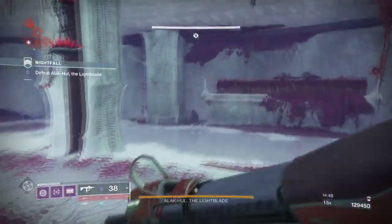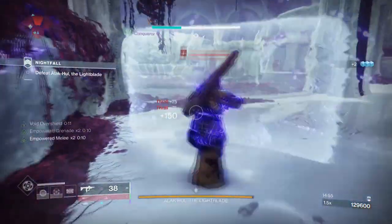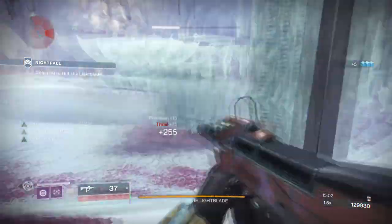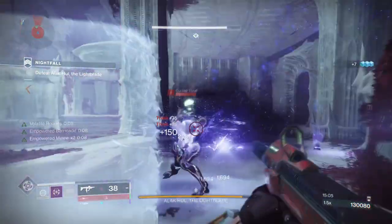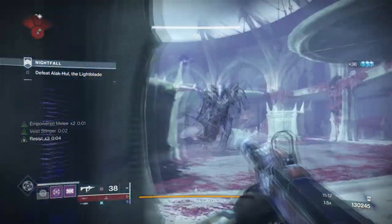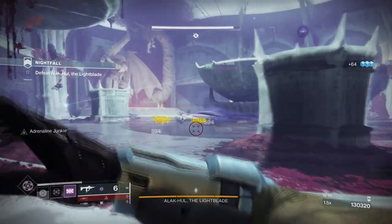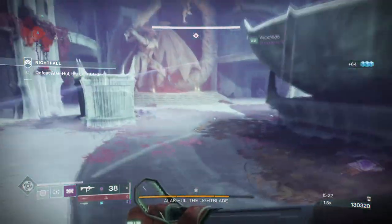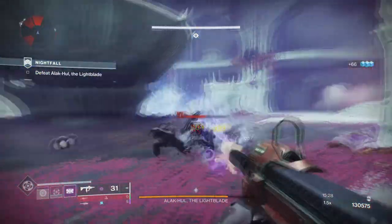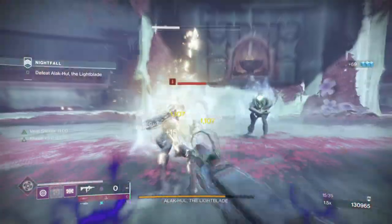Heart of Inmost Light is one of the most reliable exotics to use if you don't have a build in mind but want quick cooldowns with minimal investment. No matter what subclass you're running, you can add this exotic and go from there with little effort involved. The build has rapid cooldown upon rapid cooldown layered in to ensure you're getting the right amount of energy back. The new fragments and artifact mods have pushed grenade cooldowns further, and the elemental wells and their energy bonuses mean you can pick and choose additional weapon types or mods without changing too much of the setup.